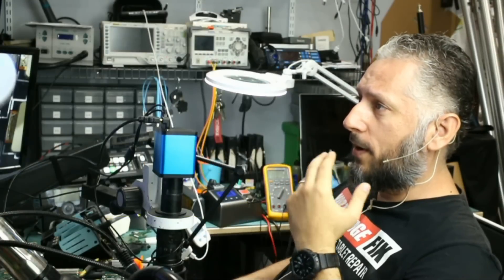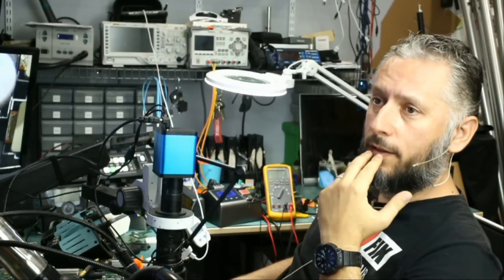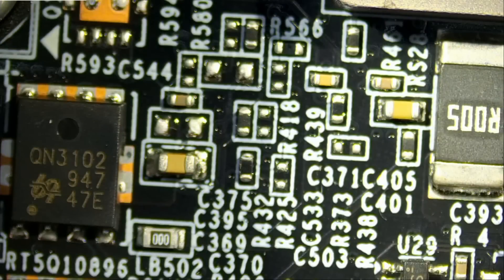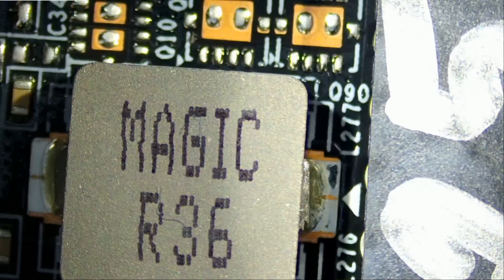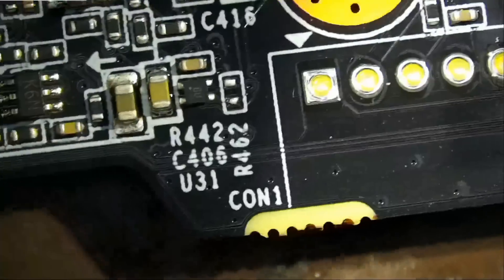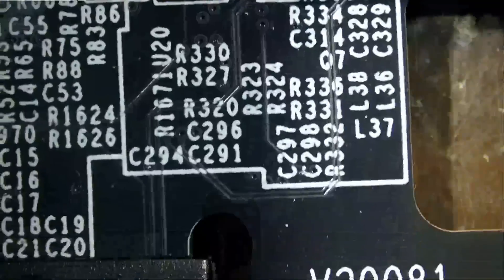The customer mentioned not clearing out the overclocking settings on his previous card, and that may have contributed to this card failing. I do not know if that's possible, but let's see why the card is not powering on. If the customer smells smoke, it means we have to find a burnt, blown, or discolored component — that's what I'm looking for. Sometimes smoke is a good thing because it can pinpoint you to the problem, but we need to check if anything else was affected. Let's do a quick visual inspection.